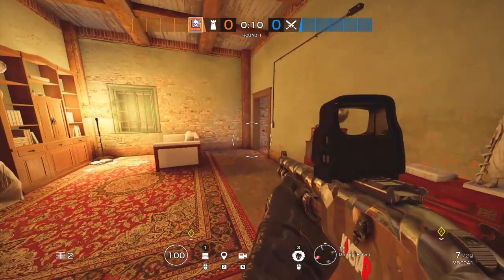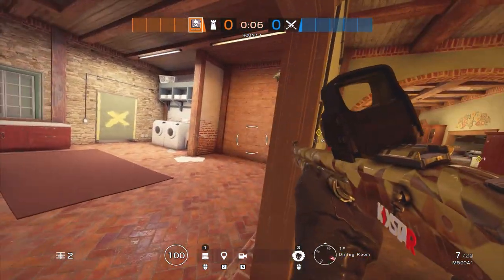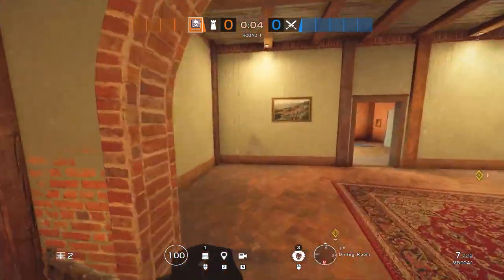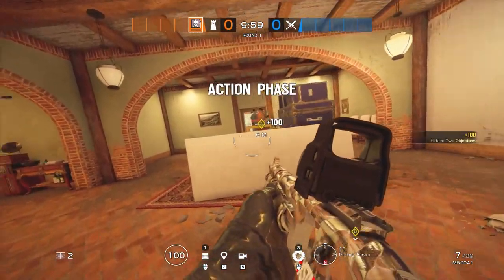So first, the five operators you're going to want: you're going to want Smoke, Mute, and Jaeger — those you're going to need for sure. And then you're going to want Echo or Maestro, and then Vigil or Malusi if you don't have them.